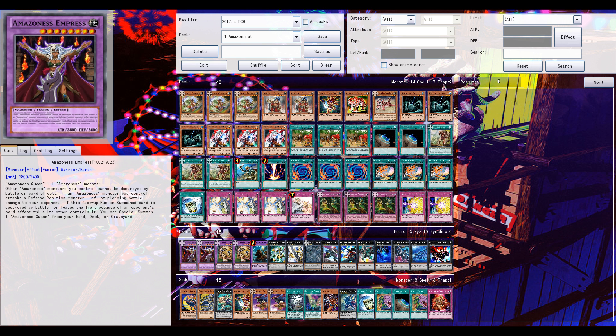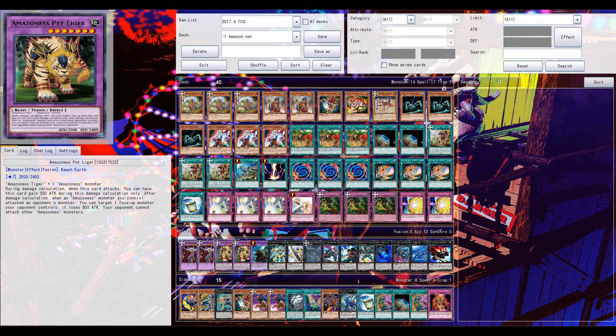Same for Empress — although Empress is needed, it kind of acts like a Cosmo Queen ship. When destroyed, you can special summon another Amazon monster to the field, which could be good. It also protects your other Amazon monsters on the field from being destroyed by battle or card effects. So it's okay, but both fusion monsters aren't really that great.